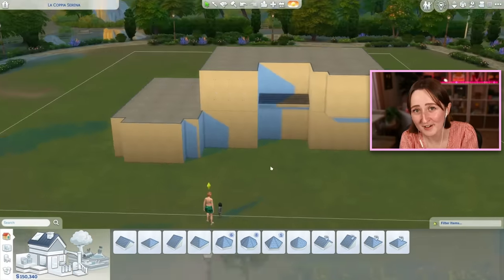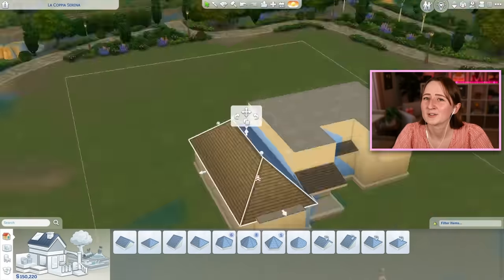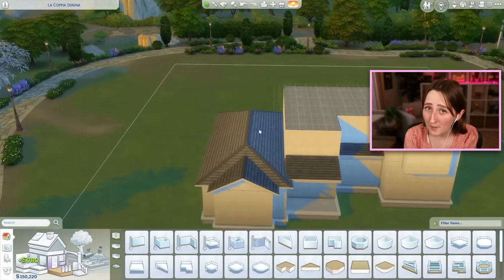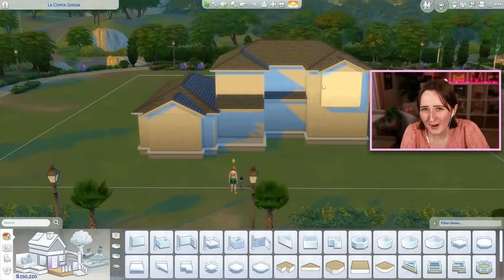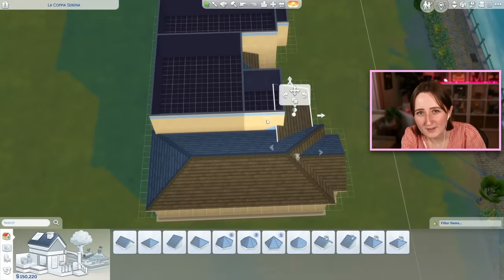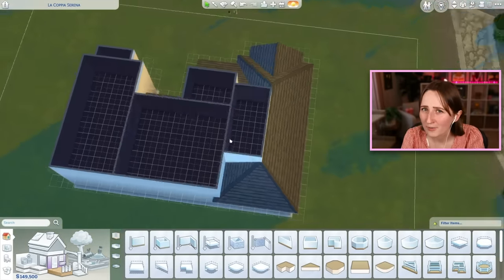Peach is the 8th generation of the Not So Berry challenge, and it's the 18th generation of this save because I played a full 10 generation legacy and then started the Not So Berry challenge in the same save with the same family. The Peach Sim has the foodie, lazy, and goofball traits. The idea was to have the traits sort of match the color of the generation — if you look closely, the icons of those traits are kind of a peachy color. By the later parts of the challenge, we were running out of traits, but tried our best to fit the theme.